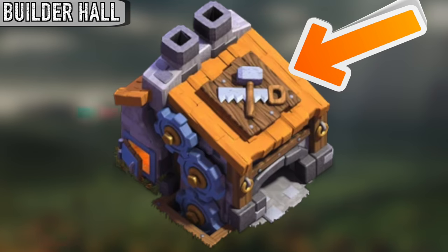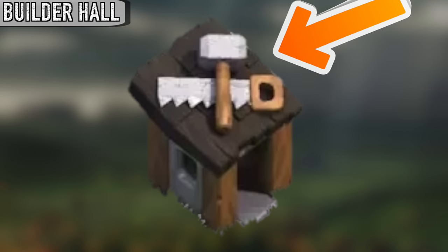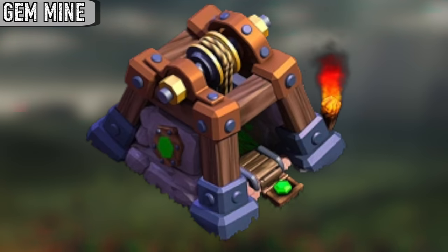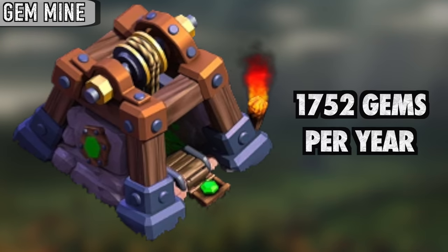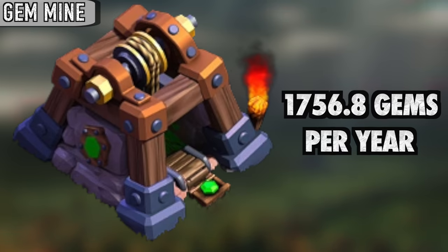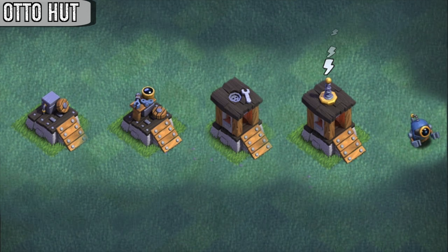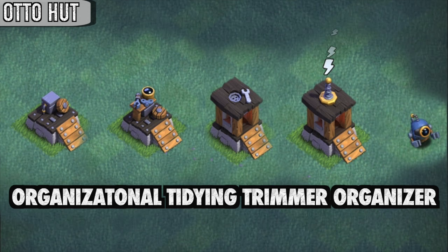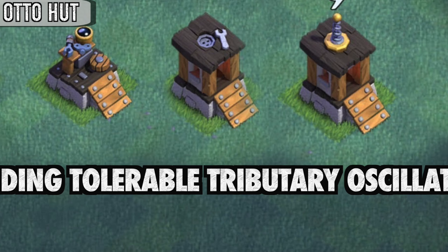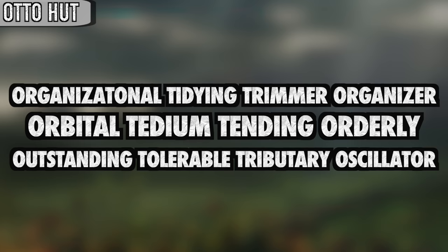The builder hall has the same hammer and saw on top as the builder's hut and the master builder's hut. At max level, the gem mine produces 4.8 gems per day — meaning a max level gem mine will generate 1,752 gems in one non-leap year and 1,756.8 gems in a leap year. Supposedly, O.T.T.O. stands for three different things: Organizational Tidying Trimmer Organizer, Orbital Tedium Tending Orderly, or a third acronym that's hard to read on screen.